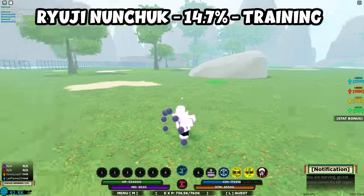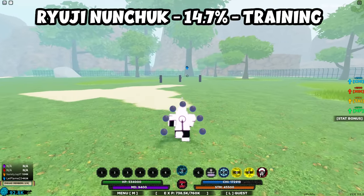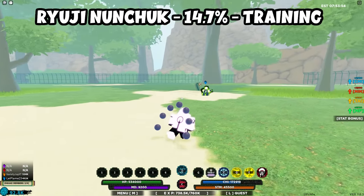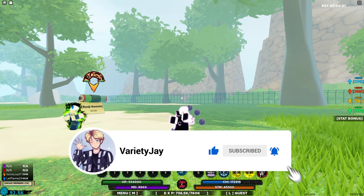For the Ryuji Nunchuck, go straight back from the rock — the three logs are right here. The Ryuji Nunchuck will spawn behind the three logs in Training, dropping from the boss Ryuji Kadichi. Anyway guys, if you enjoyed this video please click like — bye!